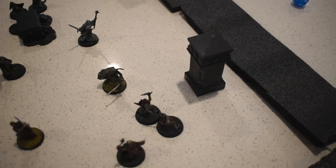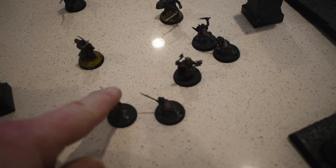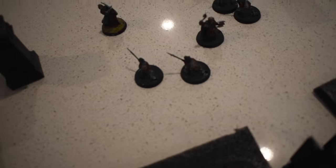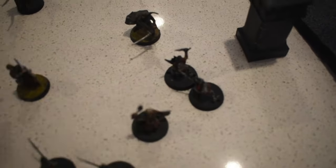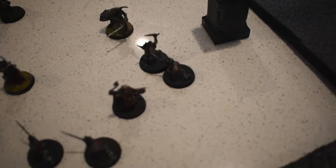Gimli uses his special dwarf rule allowing three attacks versus the remaining one goblin — and he wins. The spear goblin doesn't have a shield, so 4+ is required — a resounding success, one more down. Gandalf casts his Blinding Light spell again. Looking at the board, there are eleven goblins left, but the goblins are yet to have their turn. Gimli is just out of range and not covered — it happens.